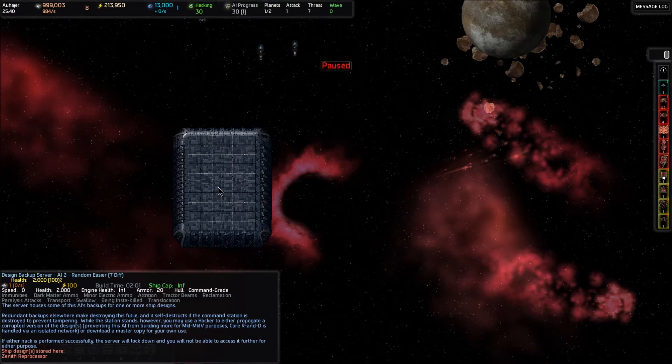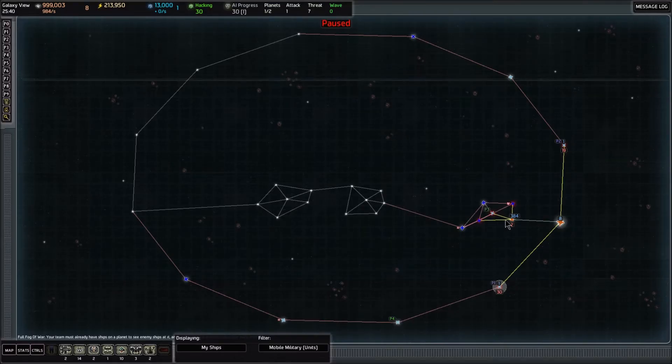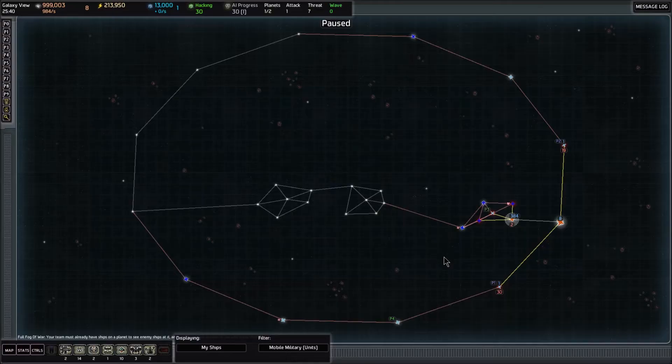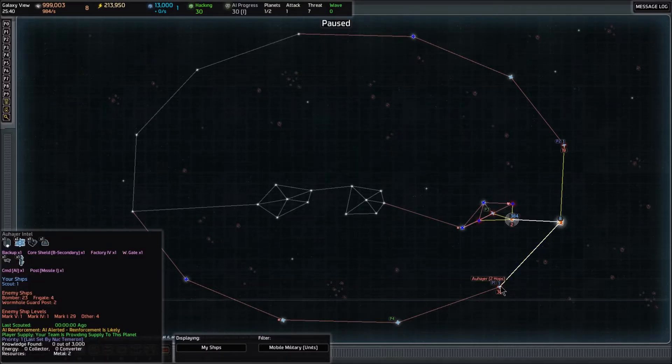That's what we're going to do, because that's what we can afford with our current hacking, and we need to progress into this system next because I would really like that advanced factory. Let's go back to the map. I'm going to grab my fleet and ask them to go to my home system of Vazi and rally there. We're going to send them all through here to Al-Hajur soon enough.